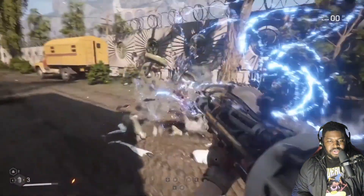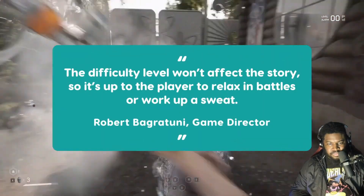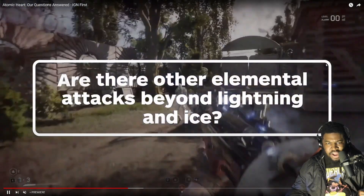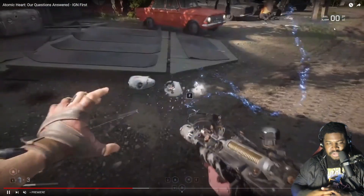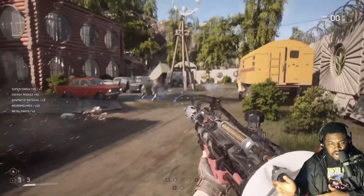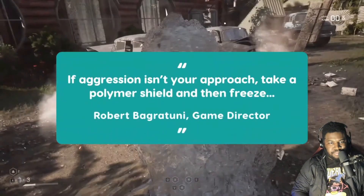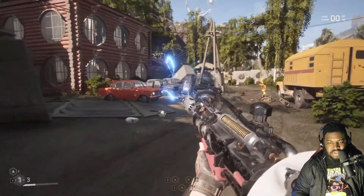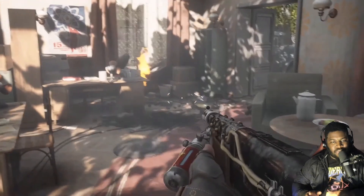There was this video where a gameplay engine was made based off photos and videos taken of the real world. And if you compare that to those videos where guys make those RTX on super high graphics with everything on a hundred, the real life photo-realism one looks more impressive than the RTX one — because it looks like somebody took their camera phone, went outside and started recording. That's what the gameplay looked like.